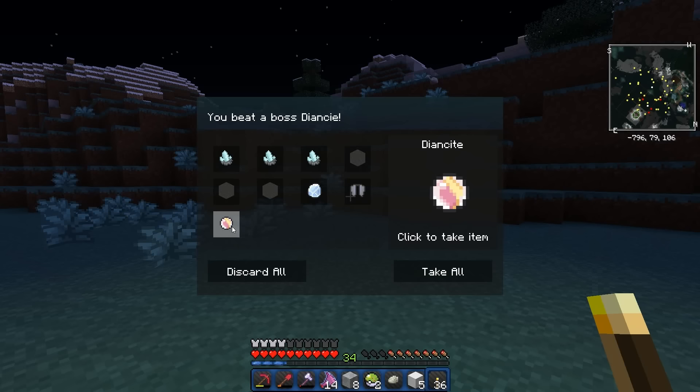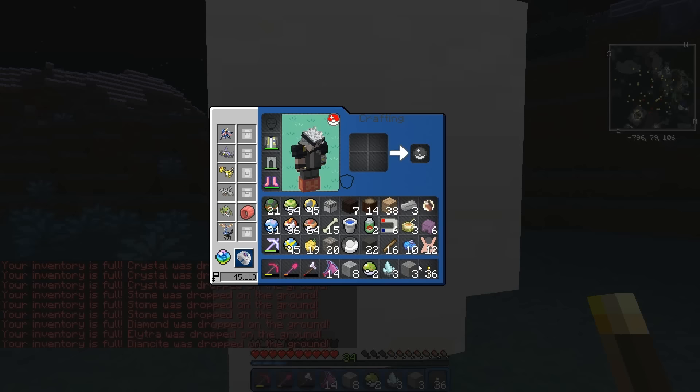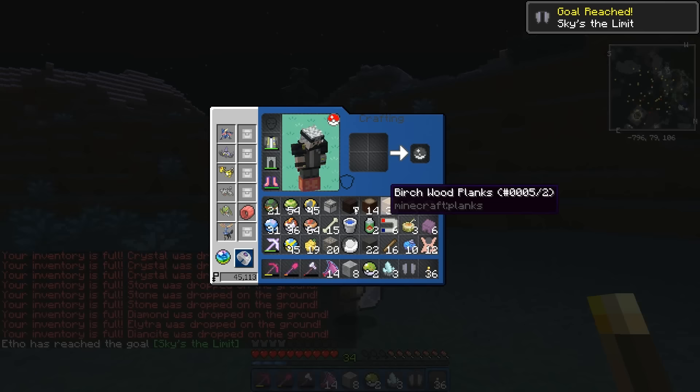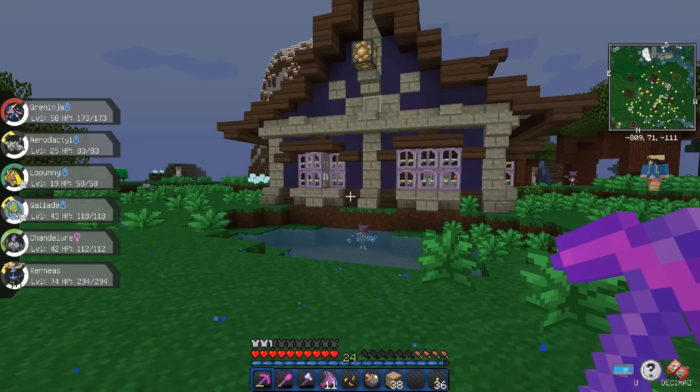We got Elytra wings and we got the mega evolve for two — cool cool cool. We're getting all kinds of good stuff here today!